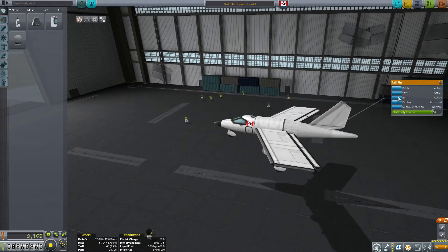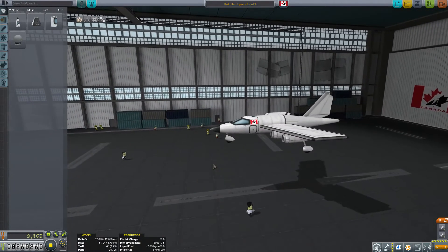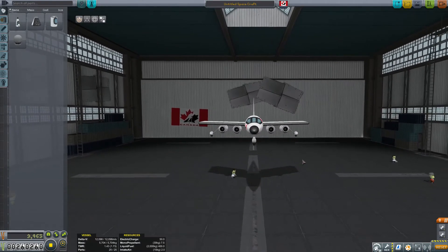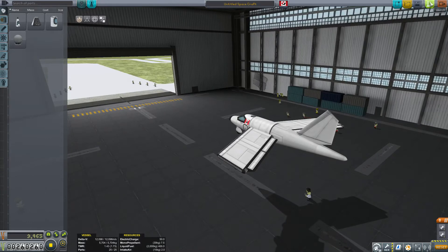Same plane — the only thing is I'll turn a few things off here in the space plane hangar. We could start loading up with science, but we do have to be careful about our part count, and we're going to need to upgrade the space plane hangar before we start trying to make more complex aircraft. So I think this is good enough for now. Let's go get some contract rewards.